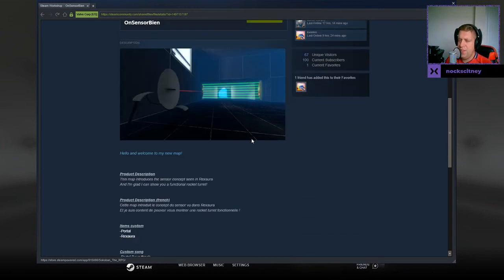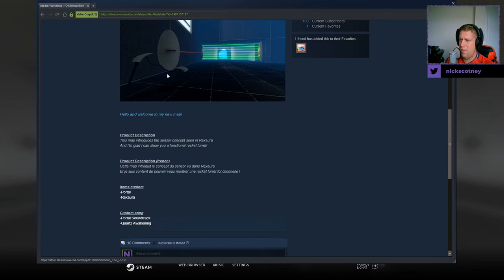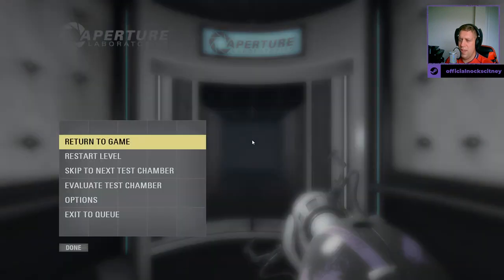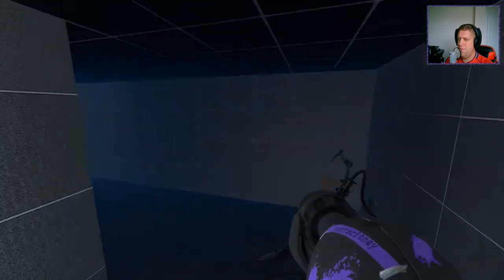This map introduces the sensor concept seen in Rexora, and I'm glad I can show you a functional rocket turret — or maybe I'm not so sure. I will be glad to see a functioning rocket turret. I guess maybe just a normal turret that shoots rockets, possibly. So custom song, port soundtrack, Quartz Awakening — I don't know if she's too safe.